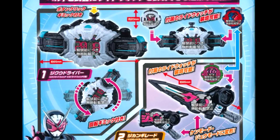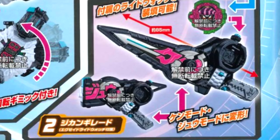It looks like the weapon will have letters on it to depict which mode it's actually in. In Sword Mode, it will have the word 'Ken', which means sword in Japanese, and in Gun Mode, it has the word 'Ju', which is Japanese for gun. It seems that the Jikan Grade will also have a slot for insertion of Ride Watchers for power-ups.